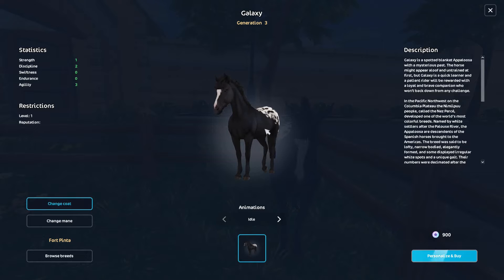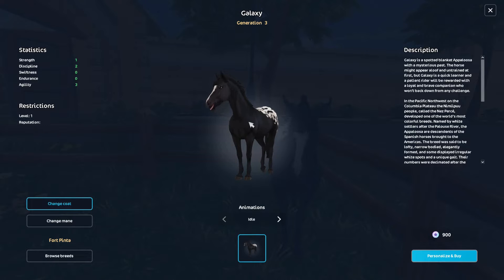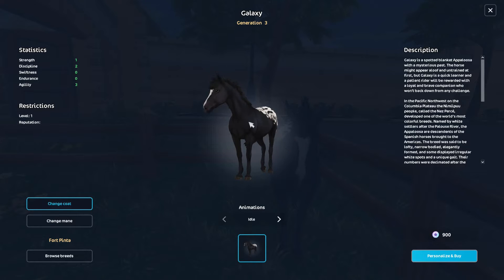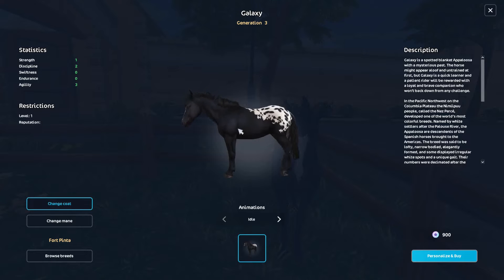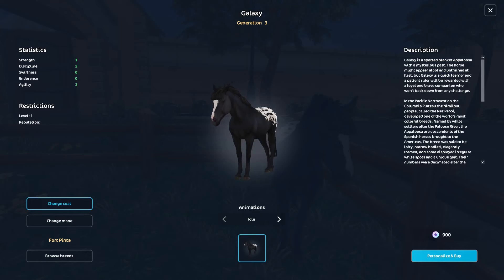We have one in the game that's a little similar, but it doesn't have quite all the spots — it has more white on the coat. I don't have that one anyway, so I think this one's really nice. It's a nice dark coat, and I don't have any horse that looks like this. The face marking I love as well, so let's go buy it.